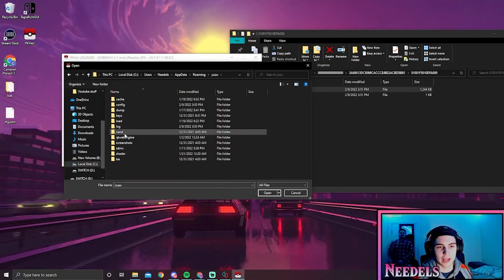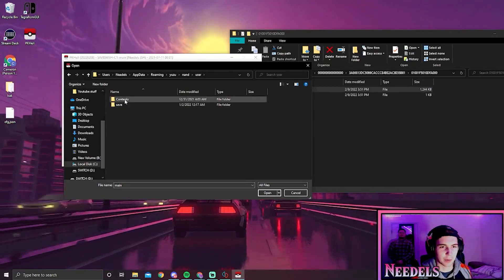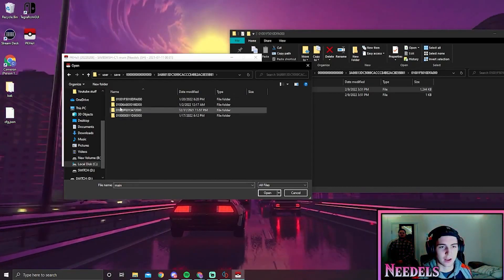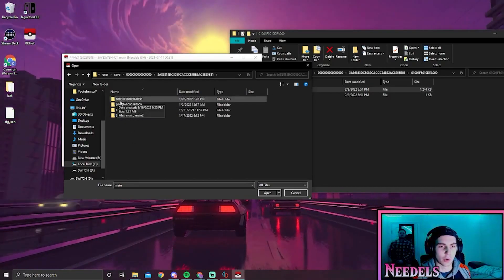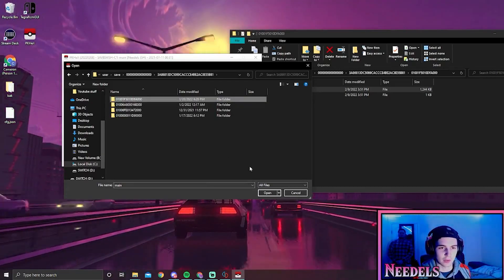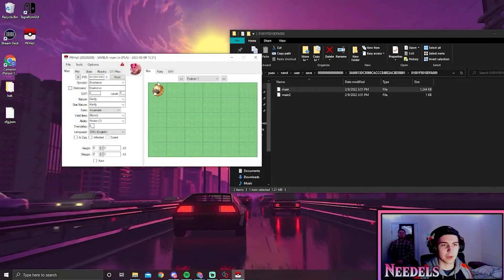From here we're going to want to go to nand, go to user — I know this is a lot of steps, bear with me — go to save, click on the top one, click on the top one again, and you're going to want to click on the ID that says 01001F501. This whole thing — this is Legends Arceus. Open that up and click on main.